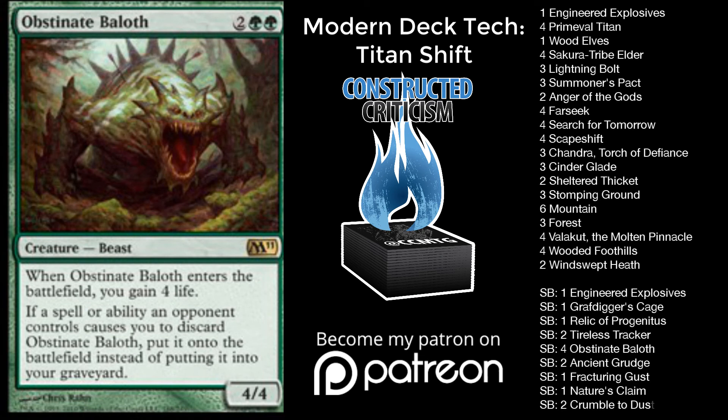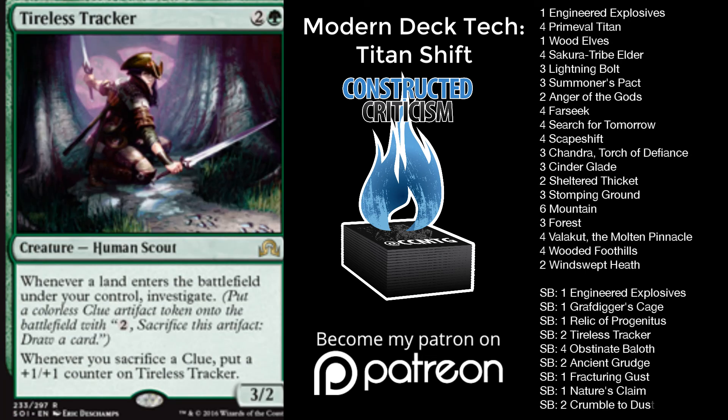We have four Obstinate Baloth. This is maybe a weakness — really wanting to have enough against Burn decks. It's possible that one of these needs to be something like a Batterskull or a Wurmcoil Engine. But I really like going two-for-four against Burn decks and Obstinate Baloth is this huge creature that also gets to attack and really helps you against different styles of decks. We have two Trail of Crumbs — I've been really impressed with this card. It's able to act as another threat against control decks, playing it after you ramp, playing a fetch land, getting two clues, really advancing your game plan because you can ramp and crack clues at the same time so easily in this deck.